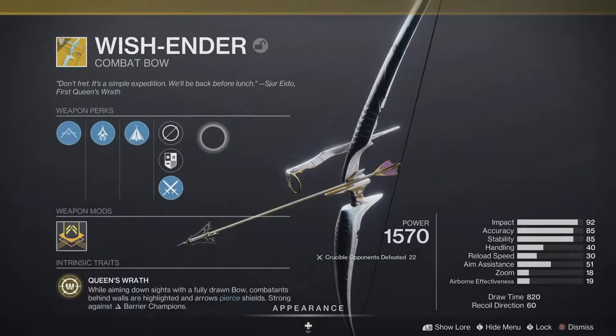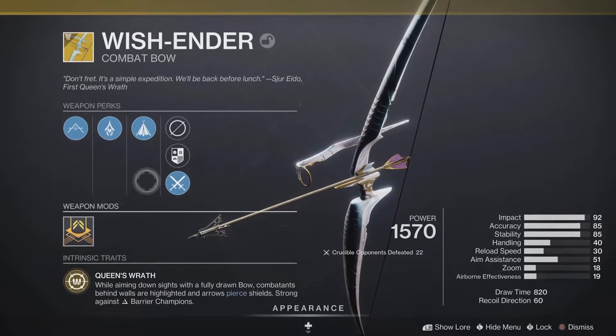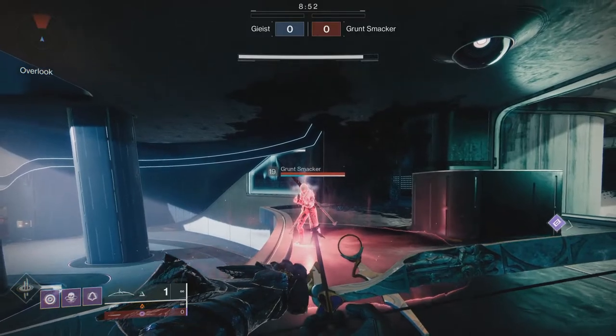I know this is a little overdue, but I kind of wanted to wait for the rework before I pushed this out. Now Wishender has a few unique perks: Queen's Wrath, Broadhead, and Anti-Taken Fletching, and we're going to break each of those down in this video.